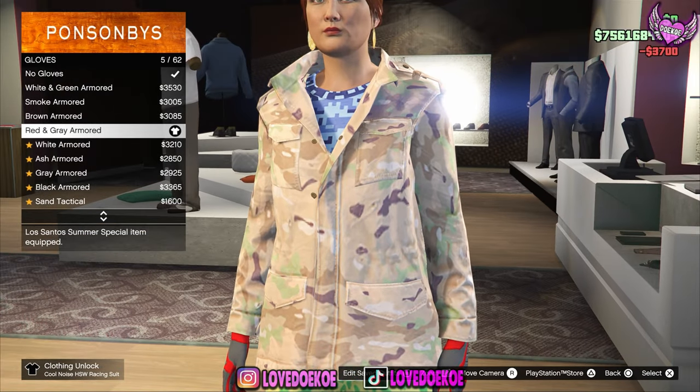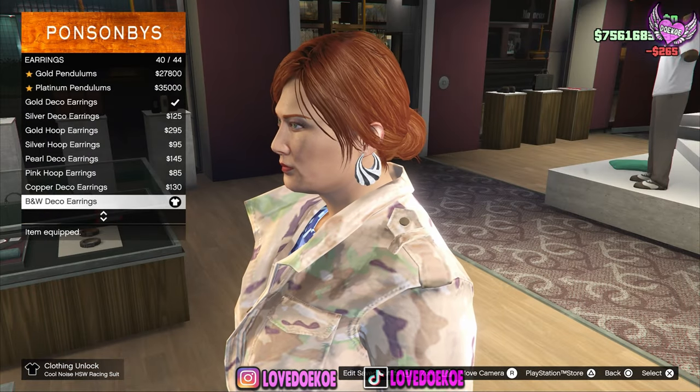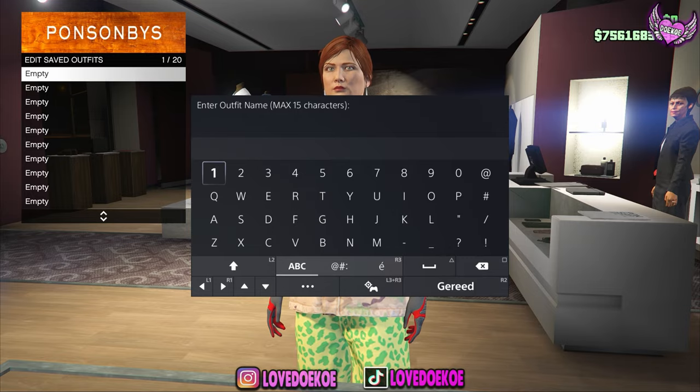By the gloves section, choose the red and grey armored gloves, number 5. Then make your way over to earrings and choose number 40, the B&W deco earrings. You can now save this outfit in slot 1 as outfit number 1.